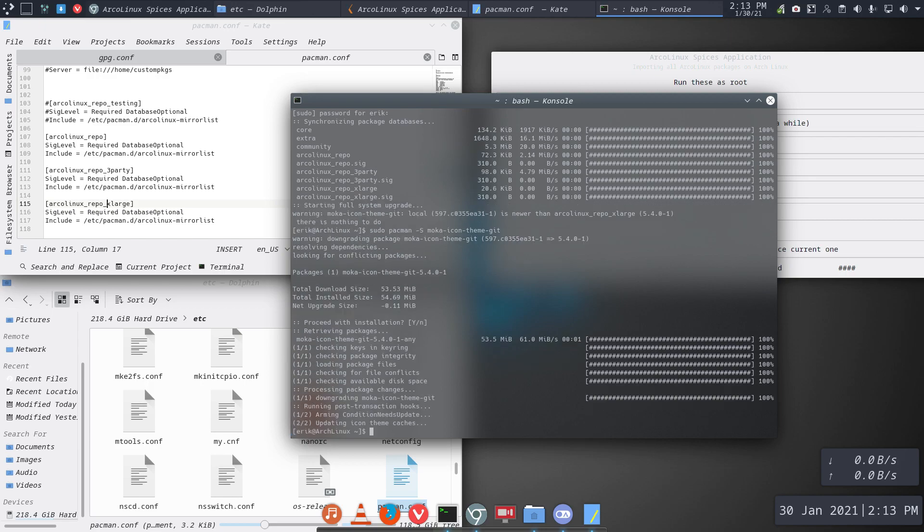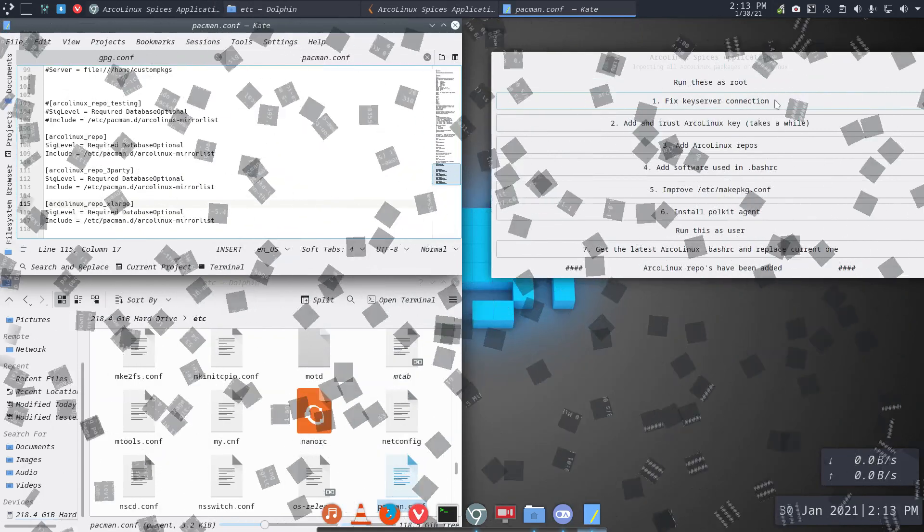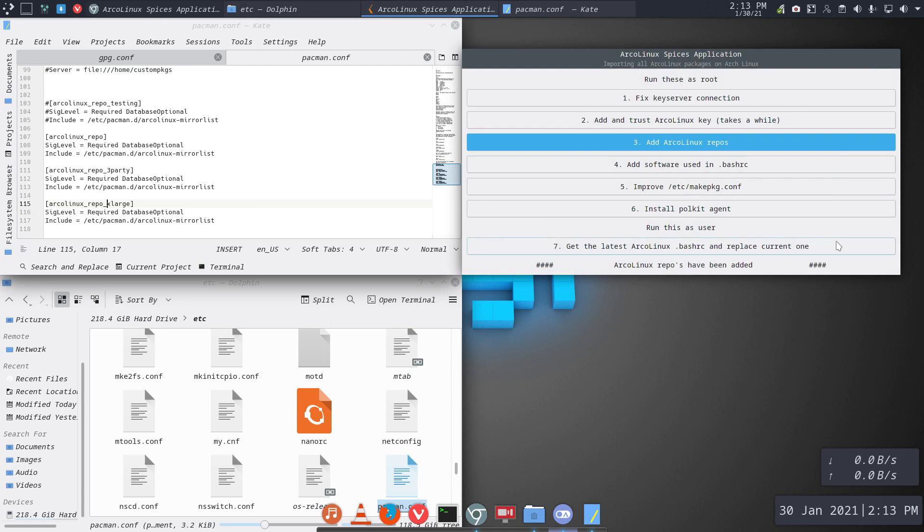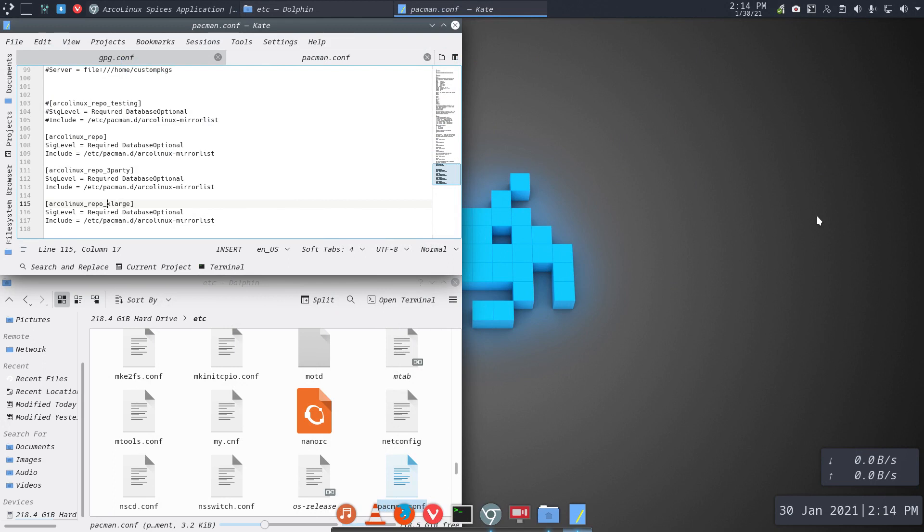Downgrading — just not downgrading, just changed numbers. So that's it for me. The rest I don't need: I don't want the Arch Linux yay-rc from Arch Linux spices, I don't want the build improvement for all cores. They built packages with yay or any AUR helper using all cores. And Polkit — it has Polkit, it's Plasma. The only thing you need is the keys and the repos.